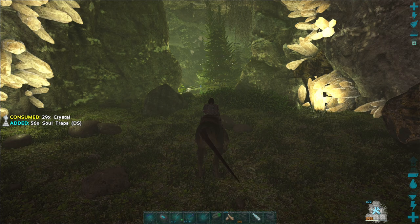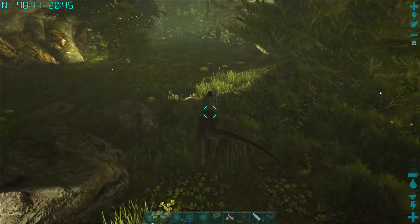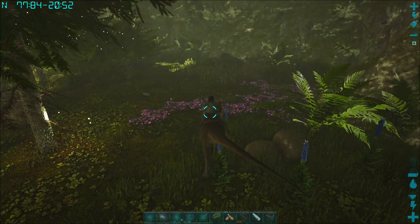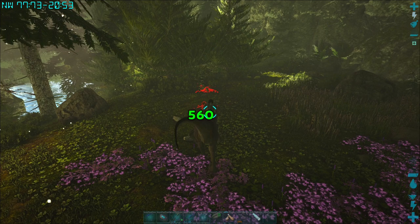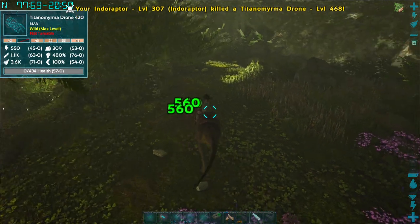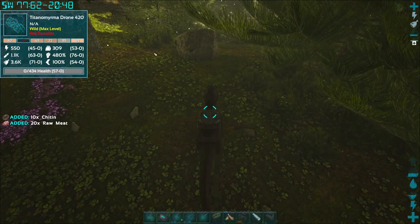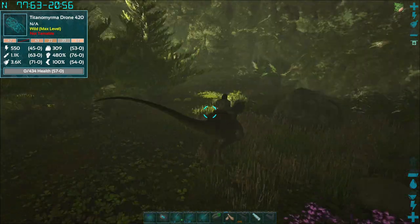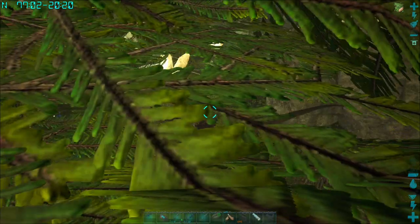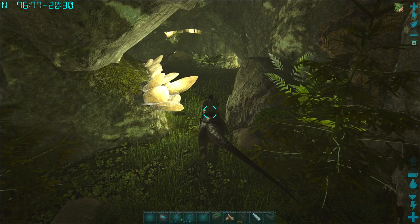I'll put my spyglass on and just see whether there is anything in here worth taming, maybe. Although we're in a cave so I probably can't tame anything. Oh, we've got some bugs. Oh my god, look at the level of those bugs - is there a 510 in there somewhere? Easily dealt with by the Indoraptor, obviously. Well, that bodes well if we've got those sorts of levels of creatures in it. I don't know if this is a big cave or a small cave.